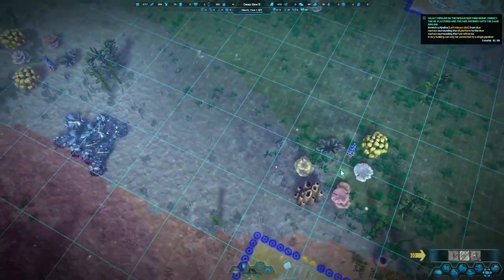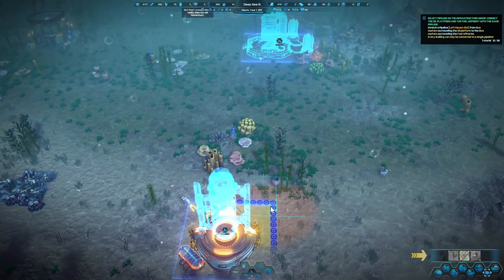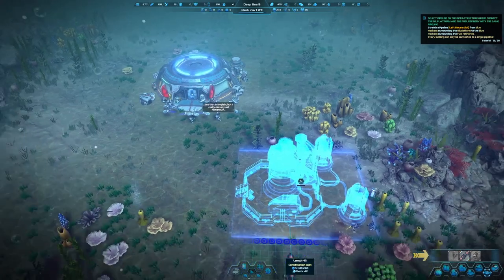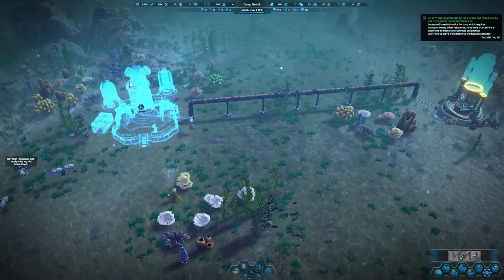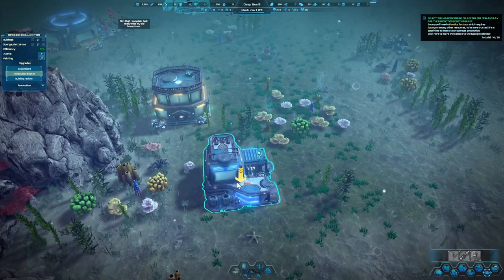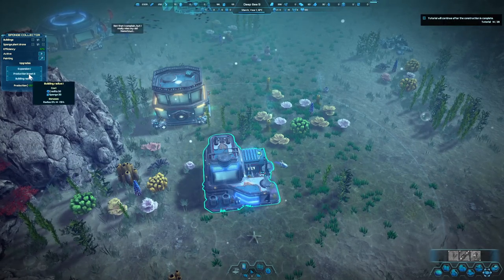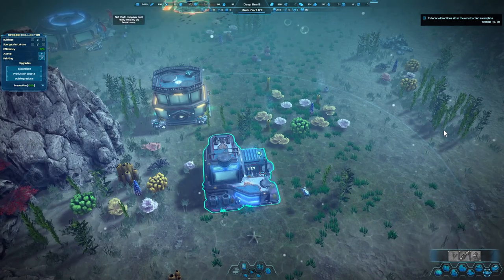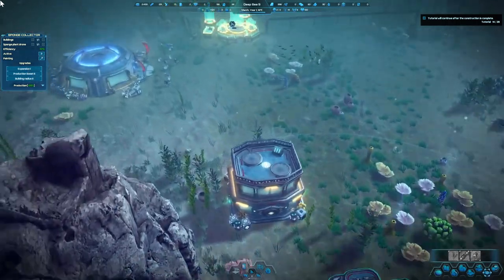Let's get rid of the grid — I like to be able to look at the game in its actual quality. Now we're going to click on one of the blue connection points, hold the left click, and drag it to the next blue mark over on the fuel side. That's going to connect and transfer crude oil to the fuel production. Now we're going to click on the sponge production and set production boost to two. We can increase the build radius, which increases the area where you can salvage from. Expansion adds one worker — we're not going to do that right now.